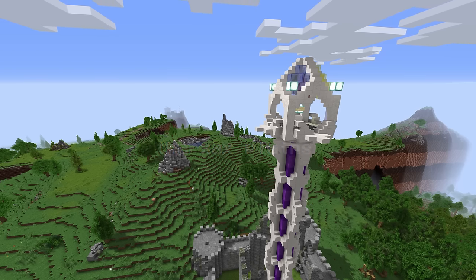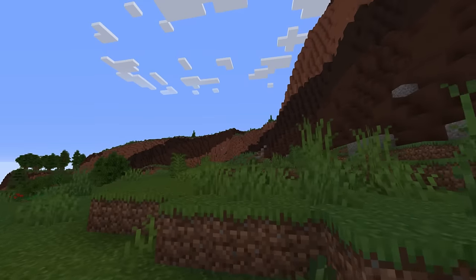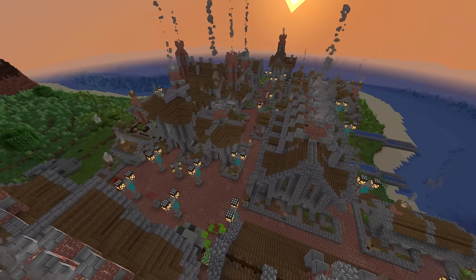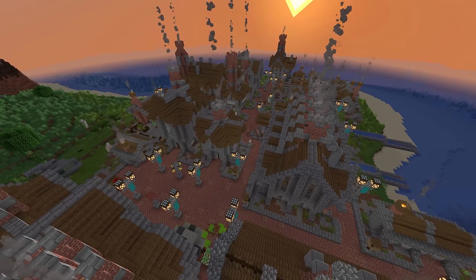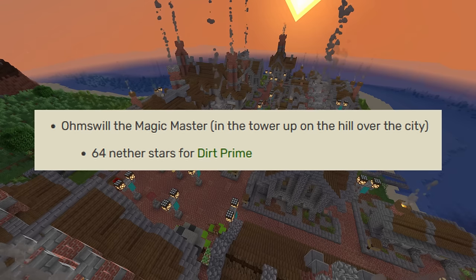The last word I would use to describe this region is plains. Most of what this region has are pretty dense forests and big steep cliffs. The main attraction is probably Tharkstack City, where you can find lots of unique trades you can't find anywhere else on the map — including 64 nether stars for dirt prime. What does it even do? It does nothing.